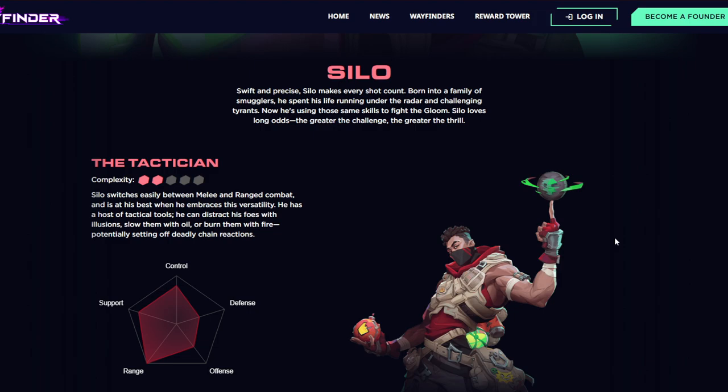Looking at Silo's difficulty, this is a decent step above Wingrave. Wingrave is half a hexagon, while Silo has two hexagons worth of difficulty, so he's not going to be the most difficult character in the world, but he is a little more difficult than Wingrave. You'll see why when we get into his abilities — his playstyle is going to be a bit different than just walking straight at enemies and swinging a couple times.